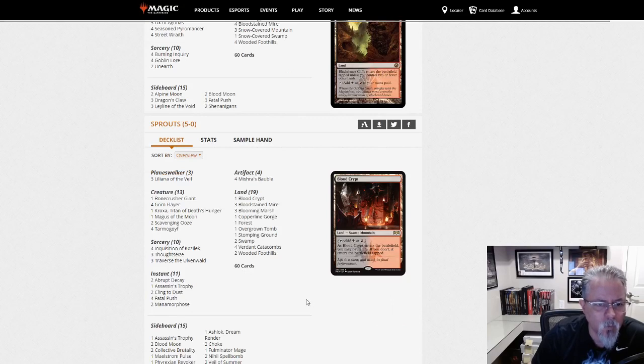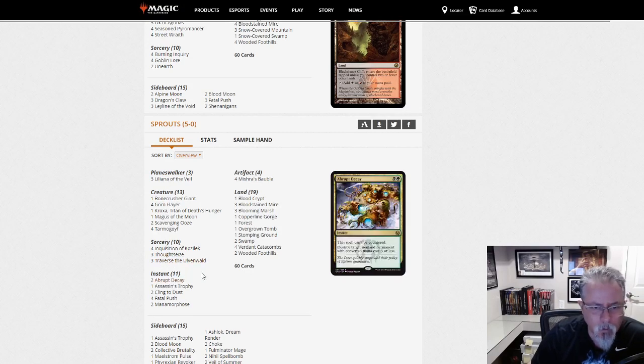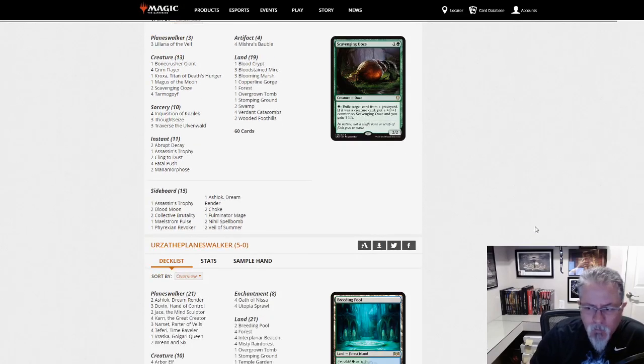Sprouts with Jund Traverse — Jund Delirium, I guess — yep, you have a Delirium flavor of Jund with the Traverse and the Grim Flayers. Slightly different take on your Black Green archetype as we've seen elsewhere.